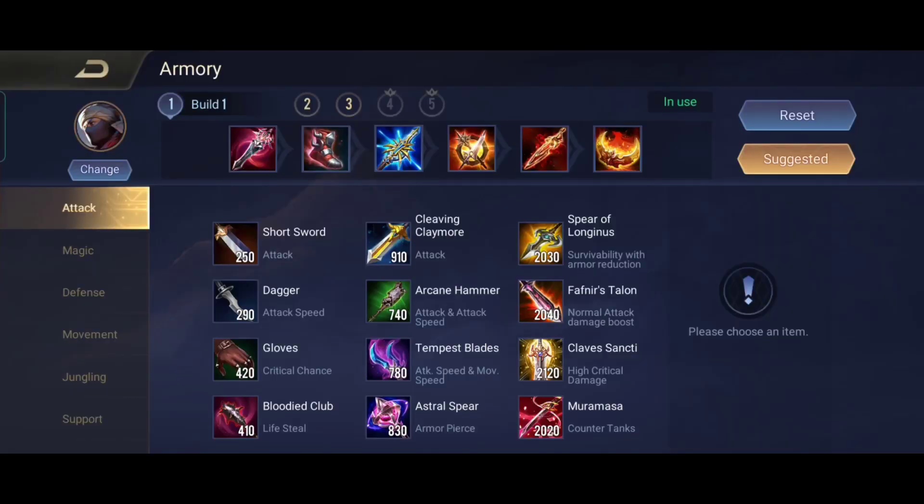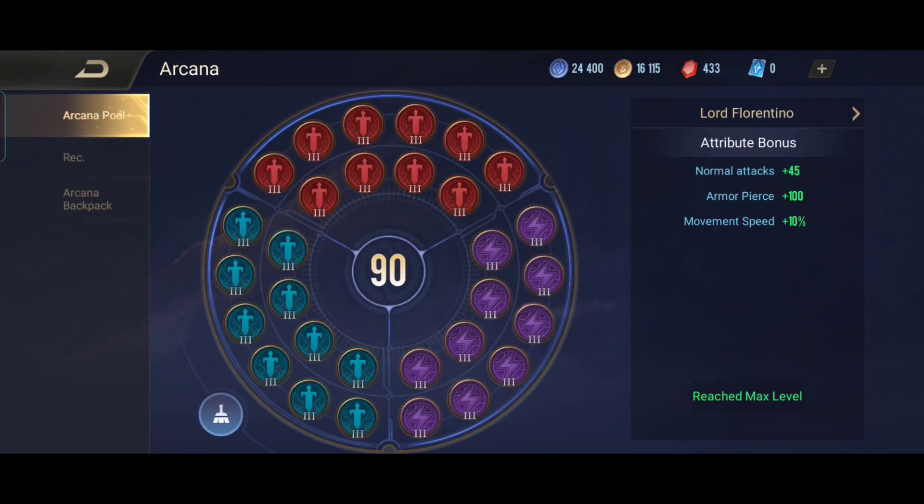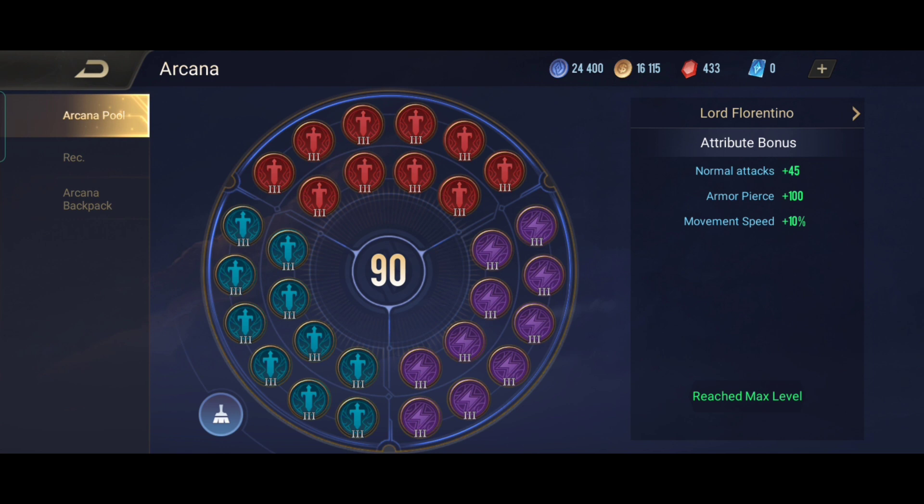The build I will be using for Murad is basically full AD. The arcana will be Onslaught, Assassinate and Skeever, and the enchantment will be Curse of Death because it is a very good combo with his first and second ability.